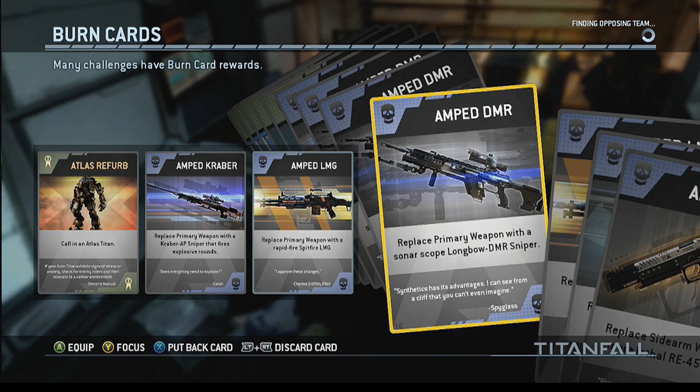So as soon as you spawn in, if this was your card, you could call in a Titan without having to get any kills, which is pretty awesome. Then we have Amped Kraber, which replaces your primary weapon with a Kraber AP Sniper that fires explosive rounds. Amped LMG, which replaces your primary weapon with a Rapid Fire Spitfire LMG.